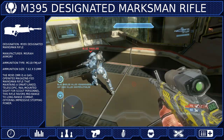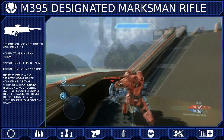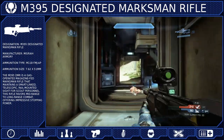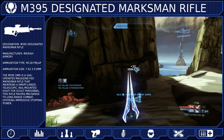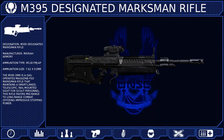The M395 trades raw power for high versatility. This versatility allows it to adapt to almost any situation and makes it one of the best support weapons available. The only downside is that it is weaker than most other loadout weapons, so you will need to keep your crosshair on your target to keep the weapon effective. But if your aim is true, this jack-of-all-trades-but-master-of-none will designate your opponents and mark their grave.